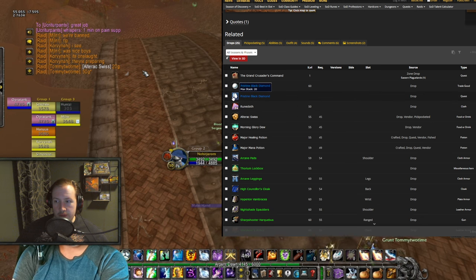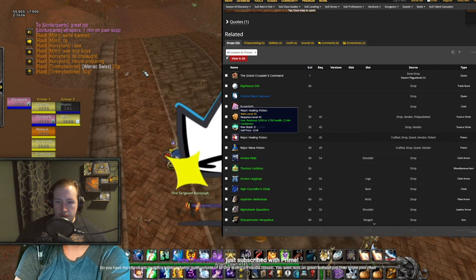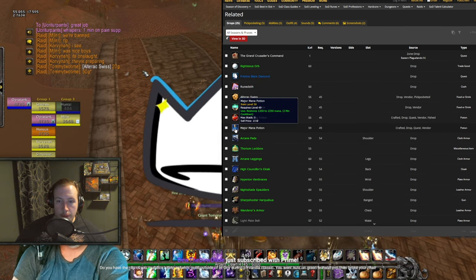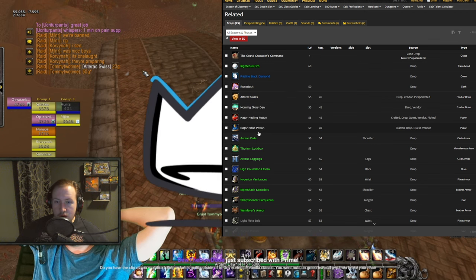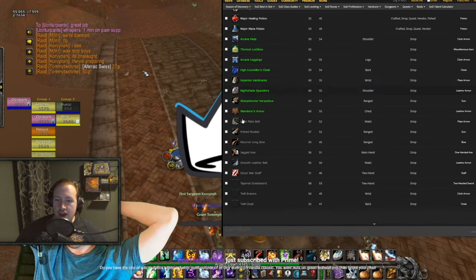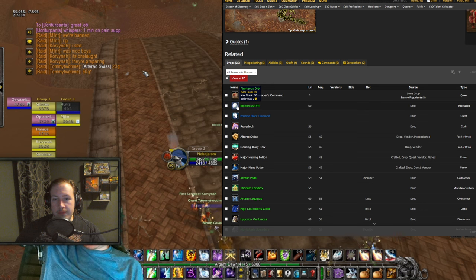You're mainly farming for the Righteous Orb, but you also get Pristine Black Diamond on a low drop chance, Runecloth, major healing potions, and major mana potions — the mana potions are massive, with level 49 requirements. You also get a bunch of greens, but for the most part what you're looking for is the Righteous Orb.